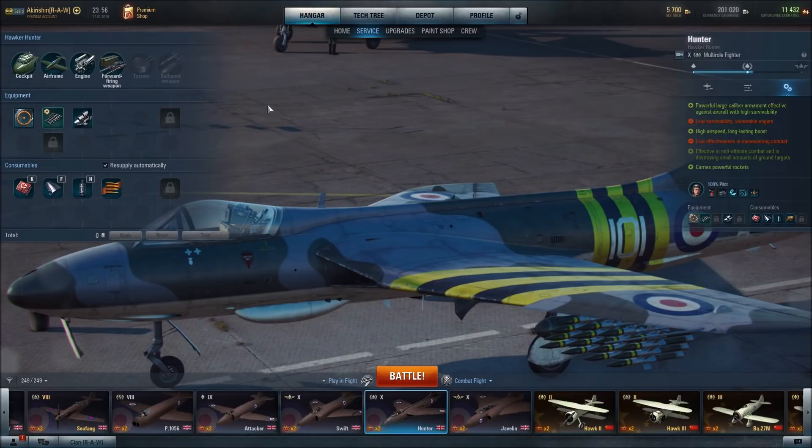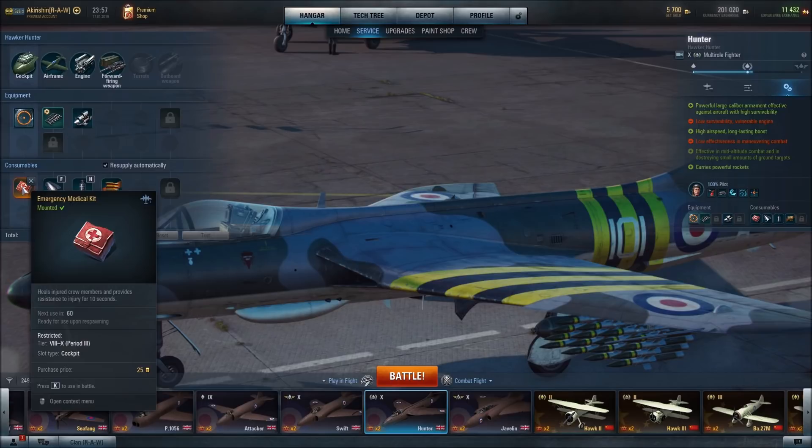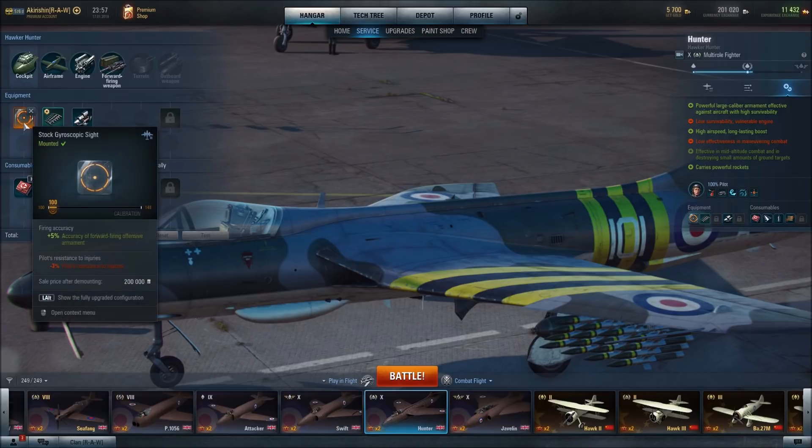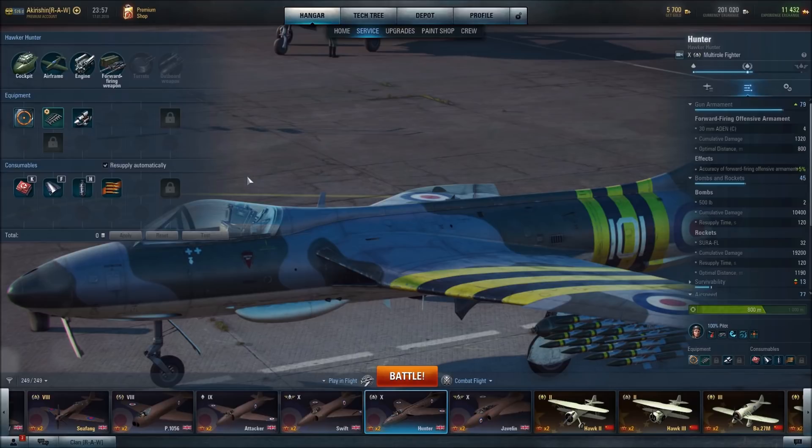For the cockpit, I have slotted a stock gyroscopic sight. Usually I'd have more advanced enhanced and calibrated equipment, but this aircraft is just hot off the presses and I don't have the tokens to transfer better equipment onto it. It provides plus 5% accuracy of forward-firing offensive armament at the cost of minus 3% pilot resistance to injuries, which we counteract with the emergency medical kit. The other option was cockpit armor, which increases crew resistance to injuries but at the cost of aircraft maneuverability — since this aircraft already has lackluster maneuverability, I didn't want to make it worse.